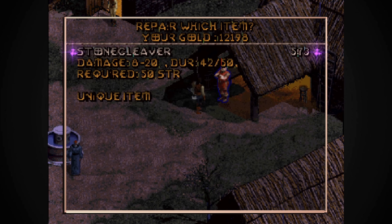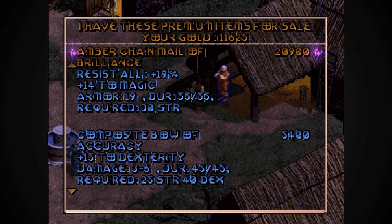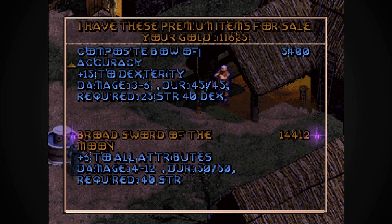Cape of deflection — minus four damage from enemies, that's great but it's only three armor. Repair the crown and all that stuff. Amber chain mail of brilliance — resist all 19%, plus 14 magic, armor 19, durability 55. Same armor rating but I get a magic boost and more resistance. Broad sword of the moon — plus six to all attributes, damage 4 to 12. Still not good enough considering what I can do with the axe.